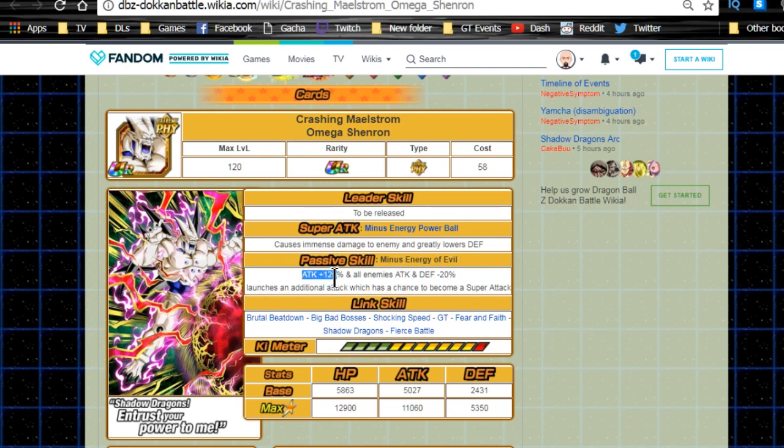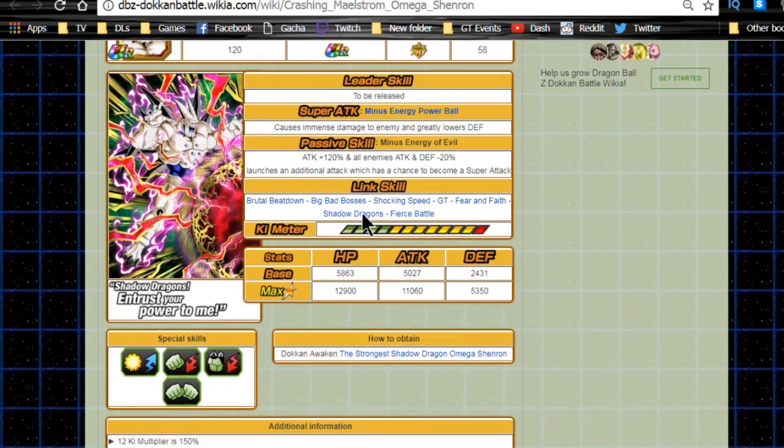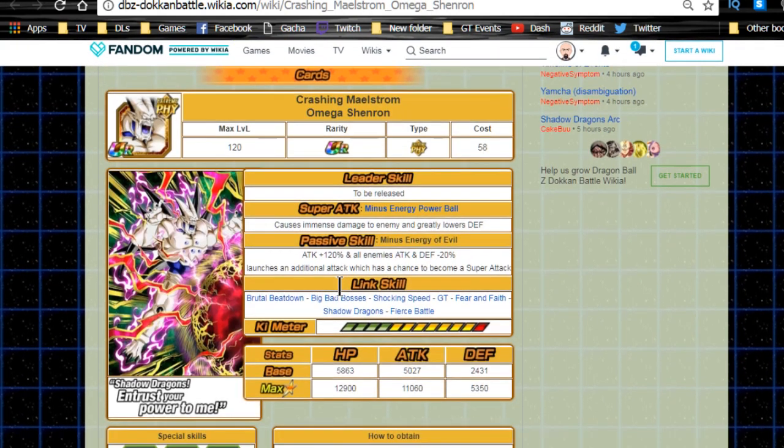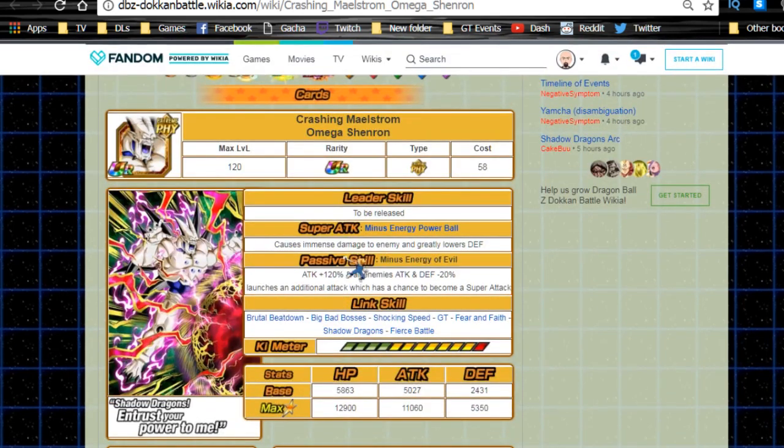You already know how hard Merged Zamasu and Full Power Frieza hit — on top of the 120%, he also gets a 150% ki multiplier, so he's hitting harder than both of them. Additionally, all enemies get attack and defense minus 20% just for him being on the field, which is a really solid debuff overall.